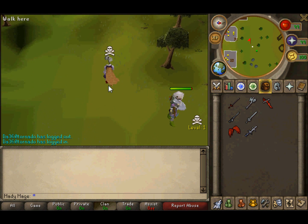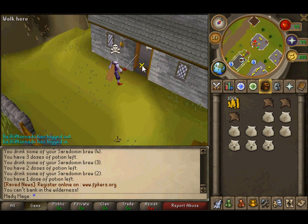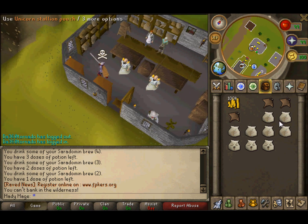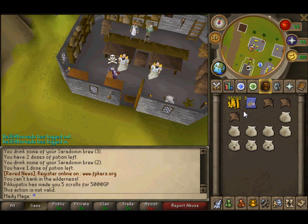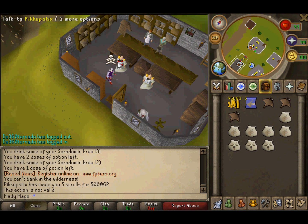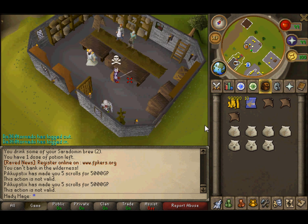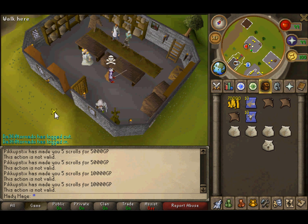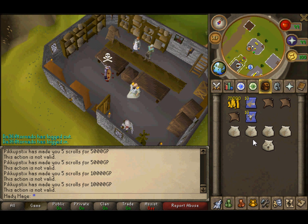Now I'm going to show new summoning features — scrolls. This has been a really awesome feature that's been waited for a while. How to get scrolls is you make the pouch and then use the pouch on the shop and it'll cost you 5k GP depending on what you use. I have healing aura scrolls, and for pack yaks you use it and get winter storage scrolls. I'm just going to get one of each.